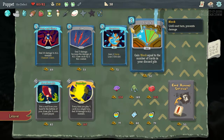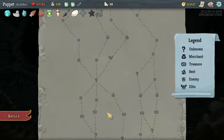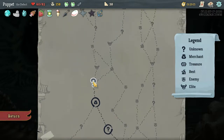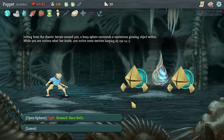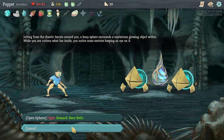None of these are that great so I'll just leave that free. We've got another vendor further up I think. A bony sphere surrounds a mystical glowing object. You can open the sphere and fight for a reward, wear a relic, or leave.